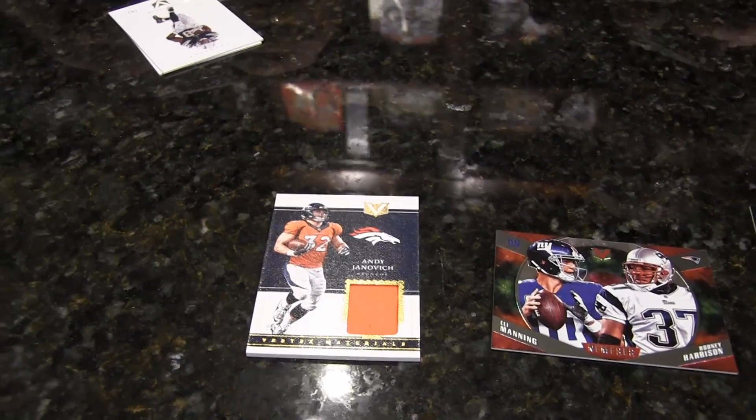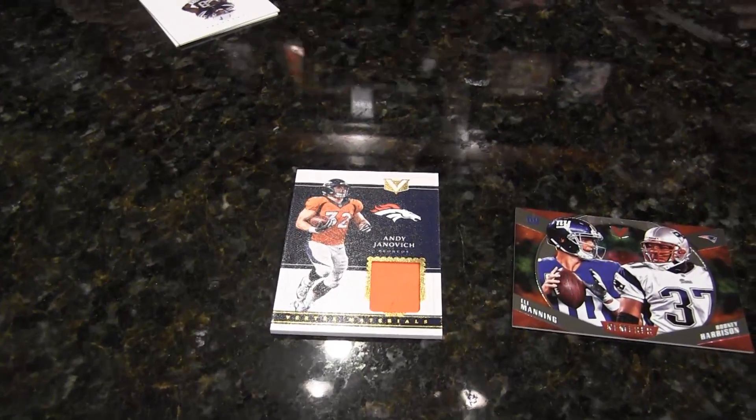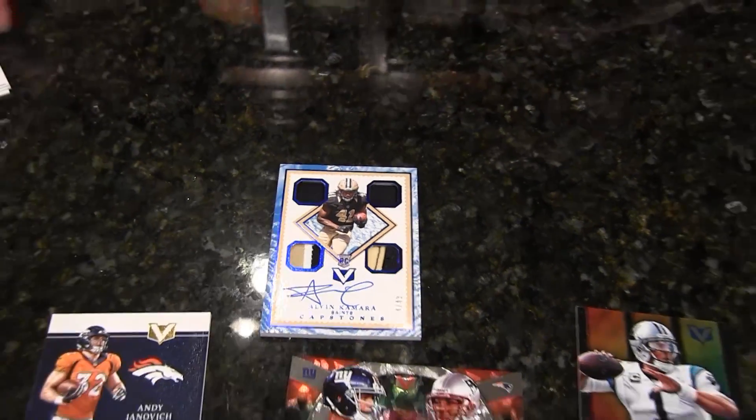Oh yeah, I got this guy. He's a rookie of the year — a four-patch Alvin Kamara on-card auto. A couple base cards to finish that pack. I'm done. I'm just going to walk away from this box. That's amazing. Call that a good one. That is a good one.